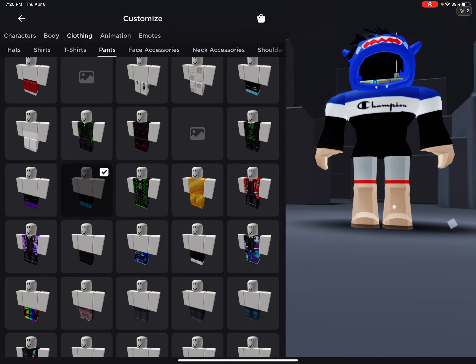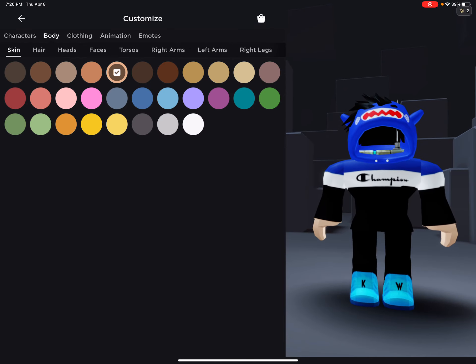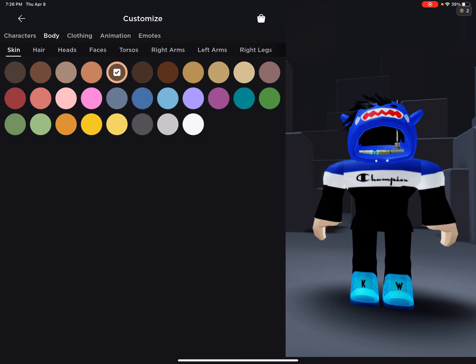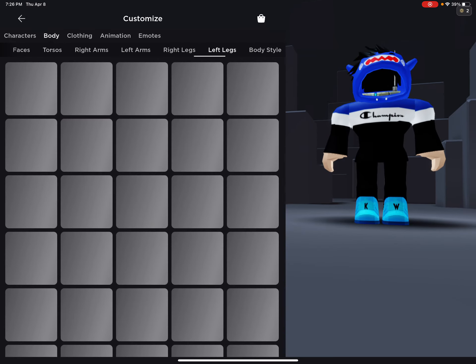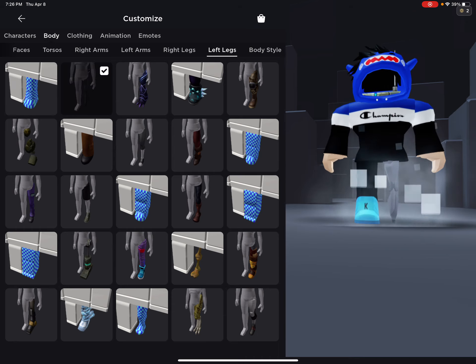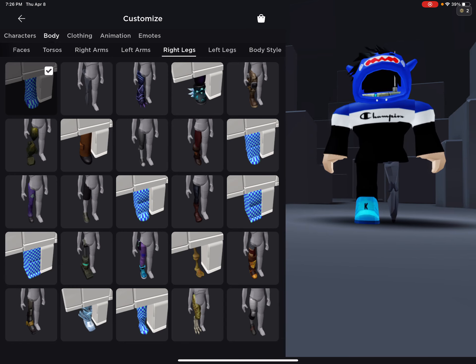I'm going to be showing you what fake core blocks looks like in this video too. You need — I forget what it's called — I think it's called Minivus. So you need to go to your left legs — there is the core blocks leg. I think it's like 300 Robux, not bad. So there is your core blocks leg.